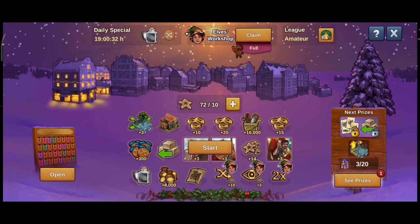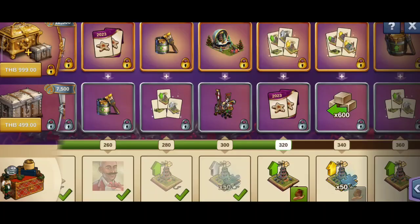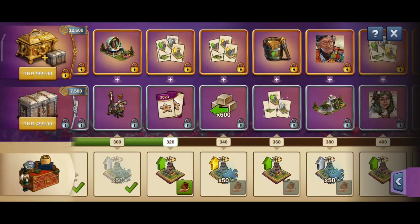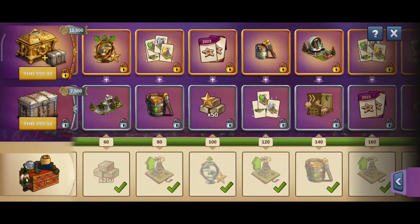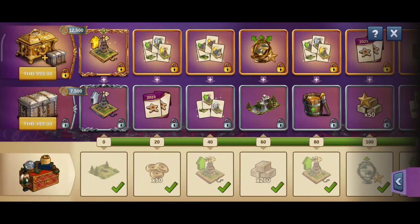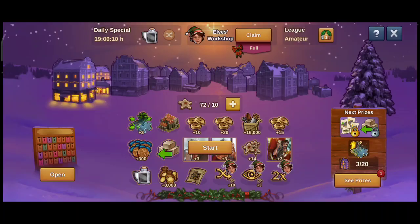Let's look at the event prizes. The nicest one is this one — I got 50 forge points. That really helped.